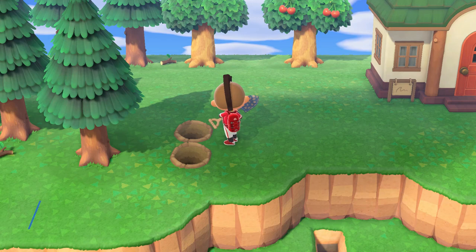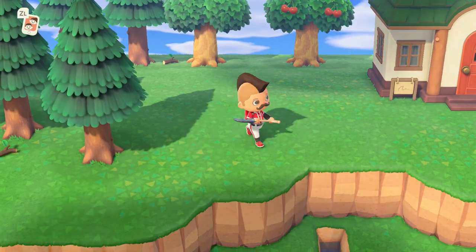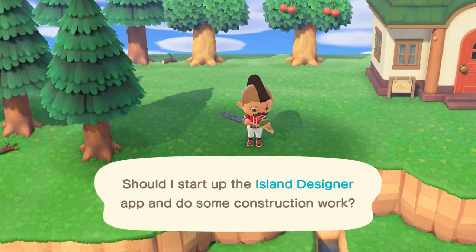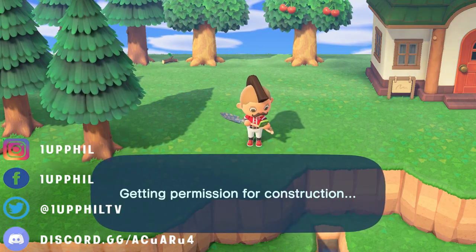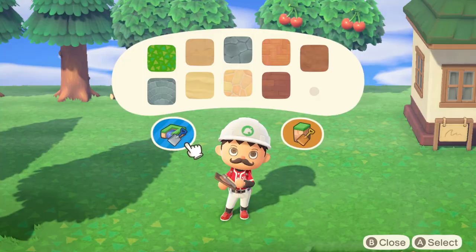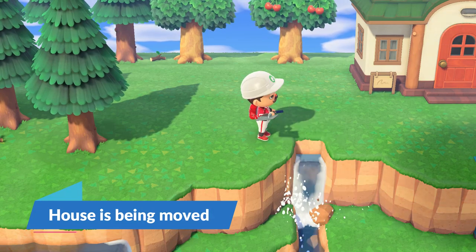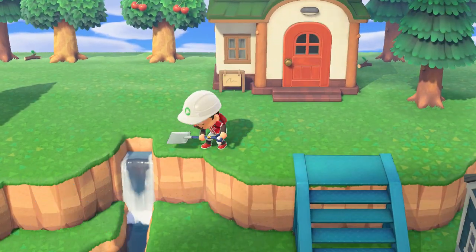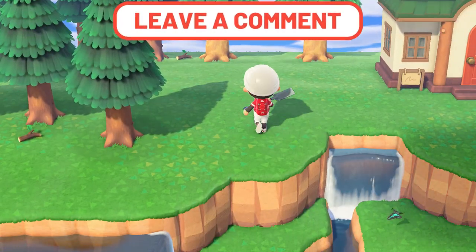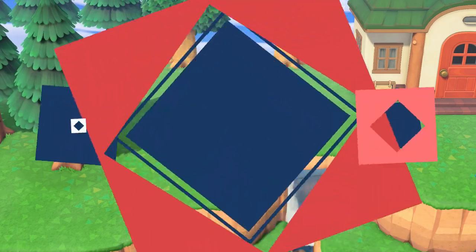Reason number three: the villager's birthday is within seven days — and just to clarify, it can be before or after the actual birthday. I've seen this numerous times throughout the community and on my Discord server, where people were having such a hard time getting the thought bubble to show up, and it ended up being that the villager's birthday was really close by. And lastly, reason number four: their house is being moved. So if you're doing some infrastructure changes and you asked to move the house, that villager will not have a thought bubble showing up. Let me know in the comments below if you've ever run into one of these reasons before.